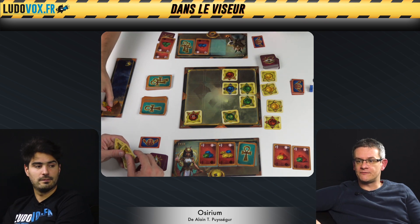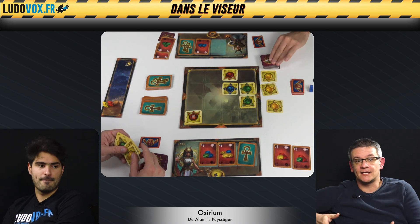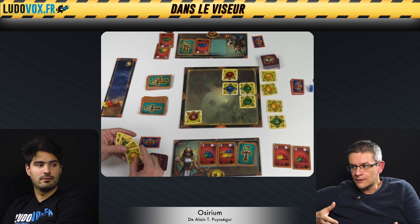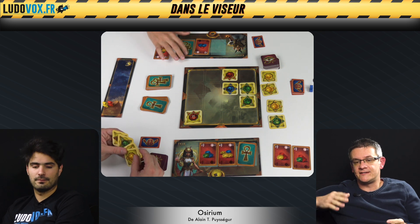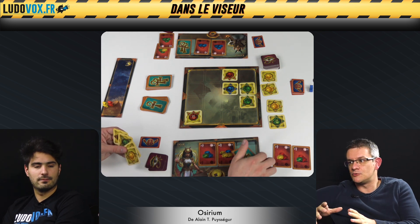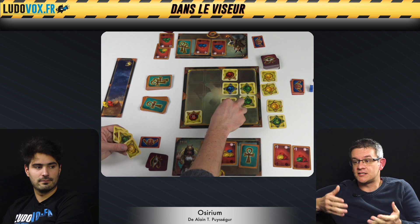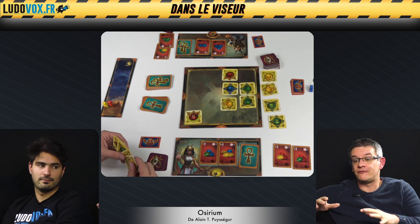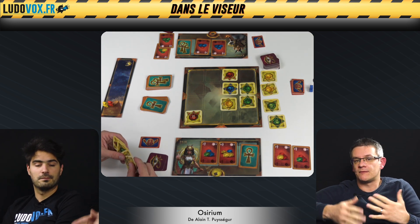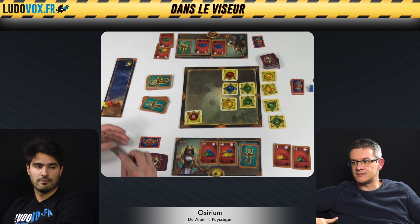J'aurais préféré que la partie dure un poil plus longtemps. On est tous les deux d'accord là-dessus. Le temps de te mettre dedans, de faire tes combinaisons, c'est presque déjà fini. On va faire cinq combinaisons — c'est presque trop court. Tu n'as pas le temps de mettre en place des stratégies. Le plateau est petit et ça fait des écarts types entre les joueurs : entre celui qui finit son cinquième objectif et ceux qui n'ont pas eu le temps. On s'est retrouvés avec des scores très disparates. On aurait vraiment aimé avoir deux tours de plus, sept objectifs plutôt que cinq, pour apprécier la partie.